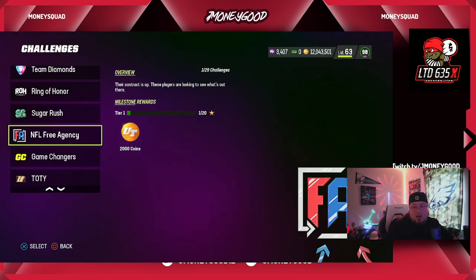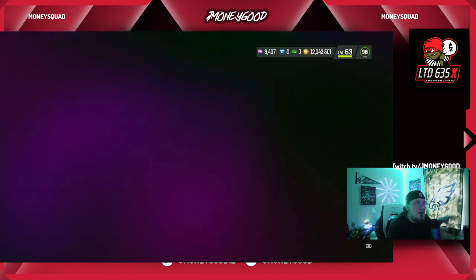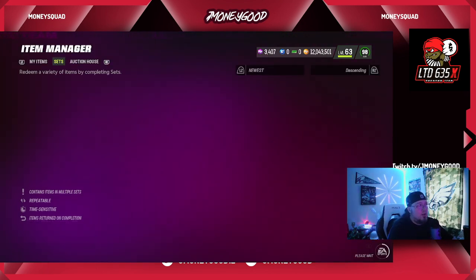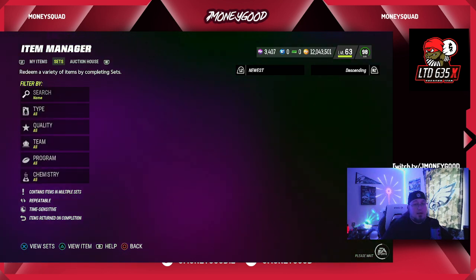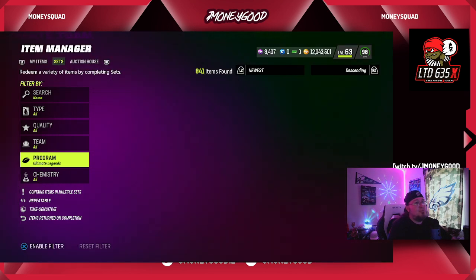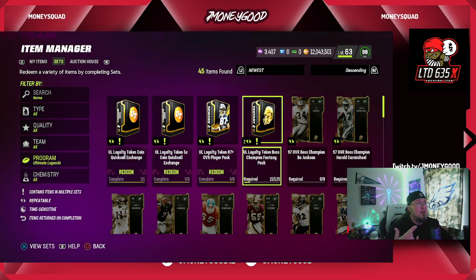If you don't want to do all that work, just do your ultimate legends — that should be enough for you guys. You should be able to get a million coins from each ultimate legend you complete. Go ahead and knock those solos out, get your tokens, and head over to sets once you're done. Now is the best time to knock this out since we're in a downtime in Madden — there's not really a lot to do. Come over here, go to Ultimate Legends, add your tokens, and you can build a card.